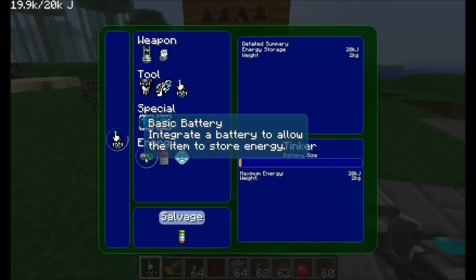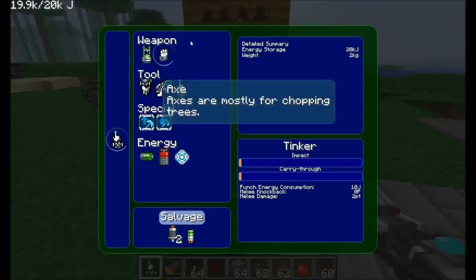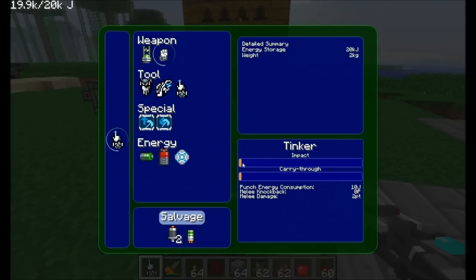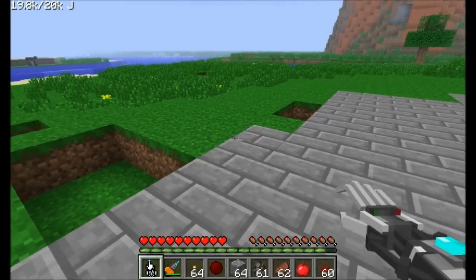There is one thing we can do if we want: we can go in and adjust the settings of individual modules. Not only is the tool itself modular, but the items you add into the tool are also modular. We can tinker with the melee assist — adjust the impact by dragging the slider bar, and adjust the carry-through. If we increase the impact all the way, it does 10 points of damage per hit versus the default 2. But look how much energy it consumes: at default it's about 10 joules, but maxed out it's 110 joules. So it drains energy much more quickly — but boom, one-hit kill.